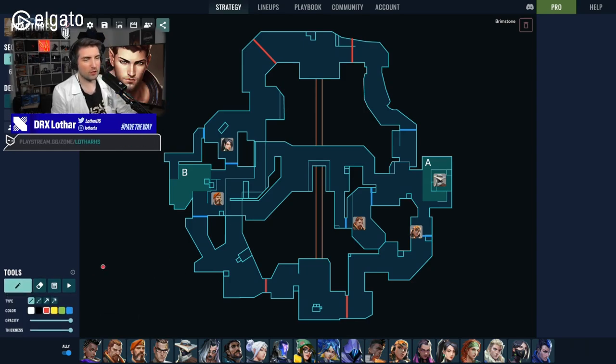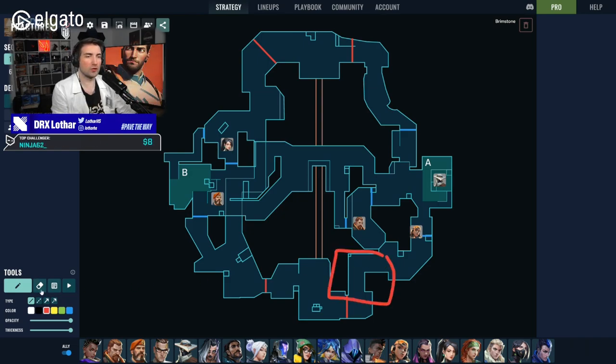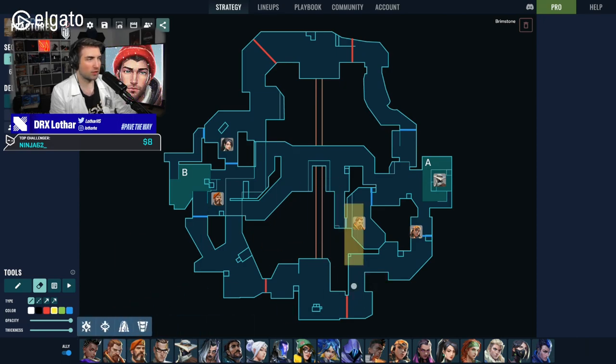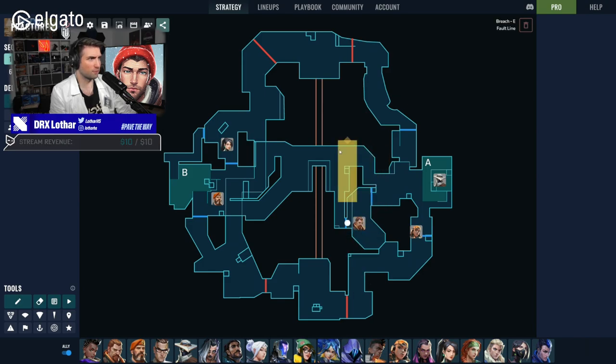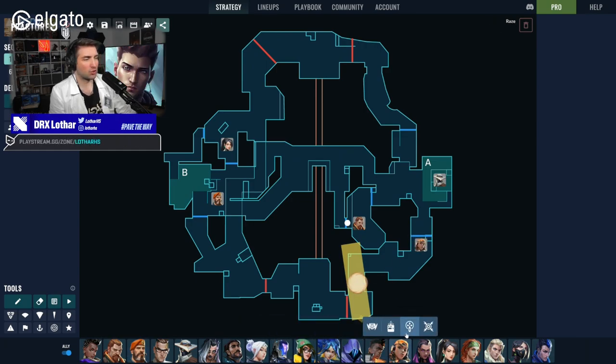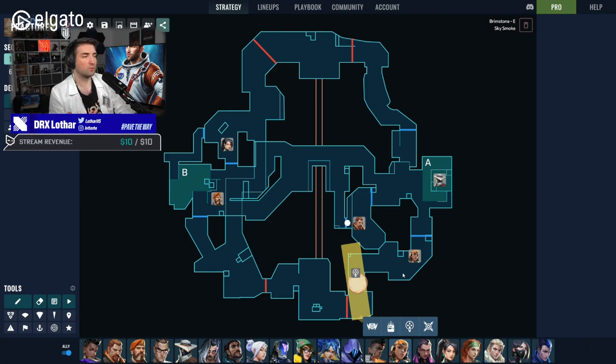One of the macro objectives when playing Fracture as defenders is taking space in A main. To do that, you use your utility at the start of the round — Breach stuns from sand or rope, Brimstone or Omen drops a smoke or a one-way, and Raze uses paint shells. This lets you control deeper space, gain information, and win orb control to boost your ultimate economy.